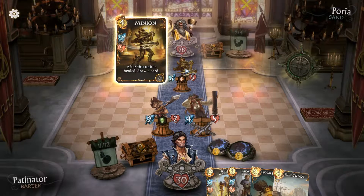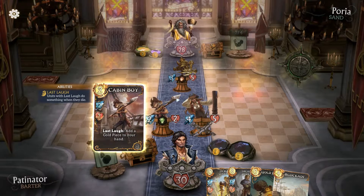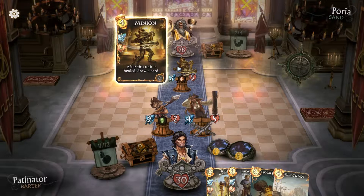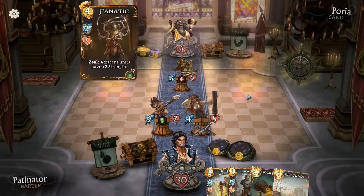He has a potential 7 health on that thing because he can heal it up, which means our unit is probably going to die. It'll just give us some gold and then do nothing. Please go for my face rather than trade, because he's just going to hit it and heal it. We've got some problems — not a good start to the game so far.